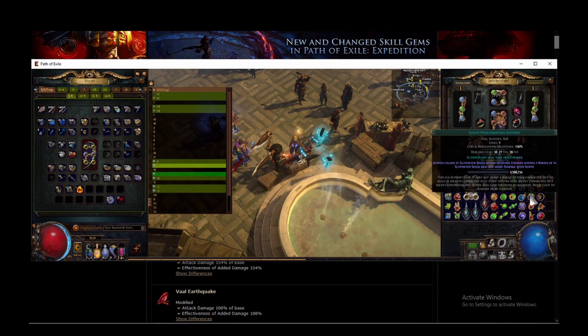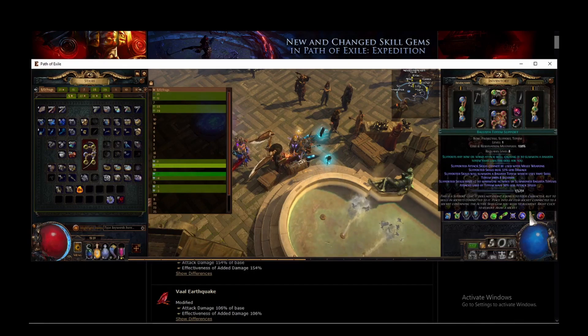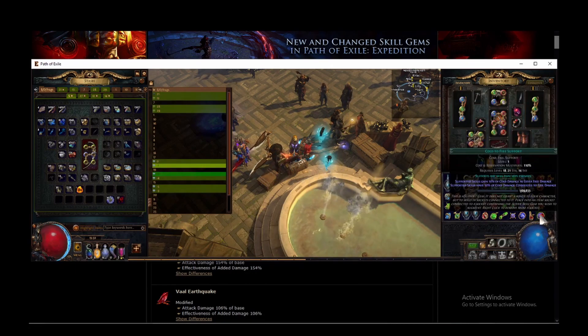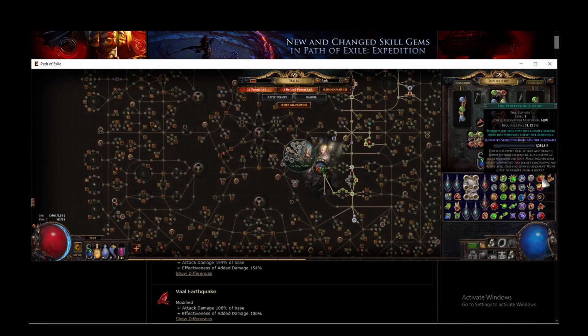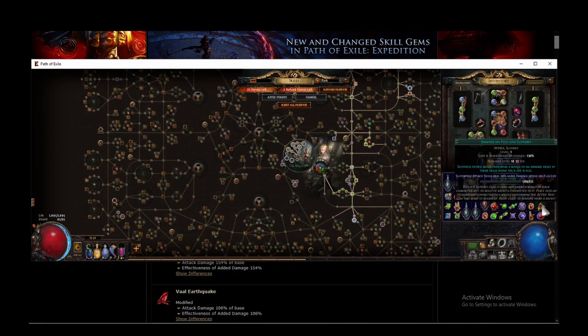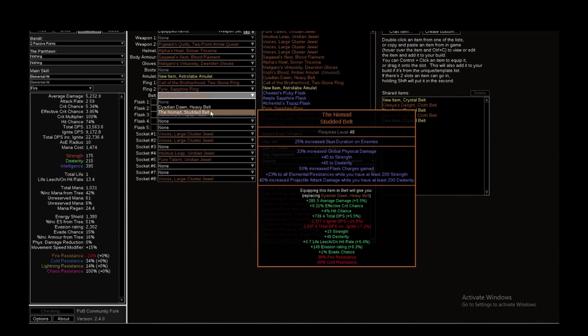If you go Energy Leech, Ignite Proliferation for clear speed, Life Tap maybe if you want the 10% more damage. Ballista Totem supports bow and wand attack skills, so it probably can't be used, but I tested it anyway. One of the best support gems is likely Cold to Fire support. Damage on Full Life if we go Agnostic. Then Fire Penetration, Burning Damage, Inspiration, and Elemental Damage with Attacks. For belts, Atziri's Damnation is probably one of the best because of the faster ignites, and maybe the leech also affects the concoction. If you go the stat-stacking route for strength, you can use the Nomad Belt for increased projectile attack damage while having at least 200 dex.